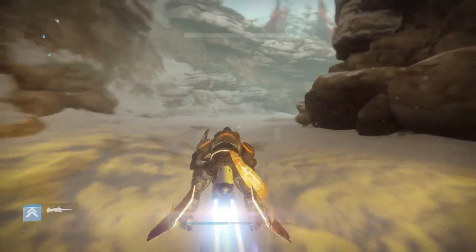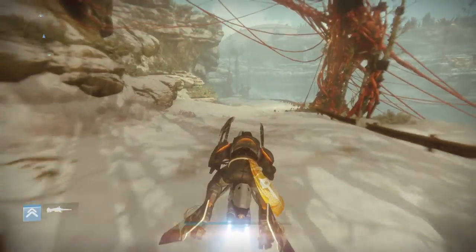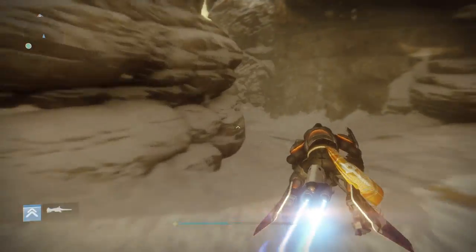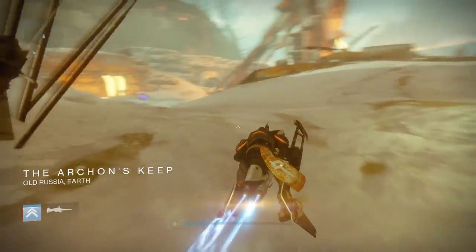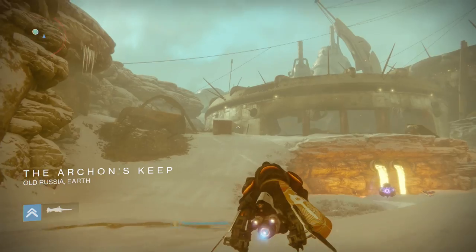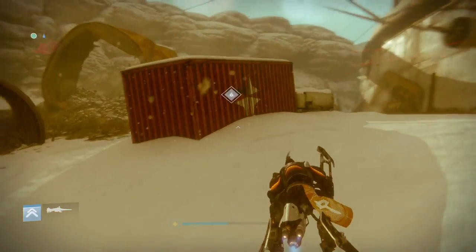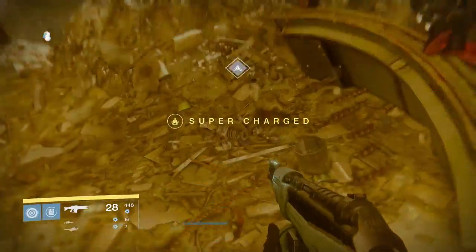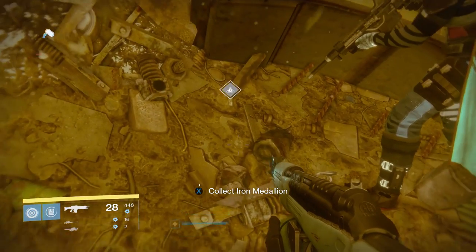Keep heading in the same direction and we'll get to the next medallion. This one is at Archon's Keep, and then we'll go inside Archon's Keep to Site 6 — that's why I like heading in this direction. Here's Archon's Keep. As soon as you see that building, it's to the left of the building in a rubble pile. There's the indicator, and this is the next to last one.